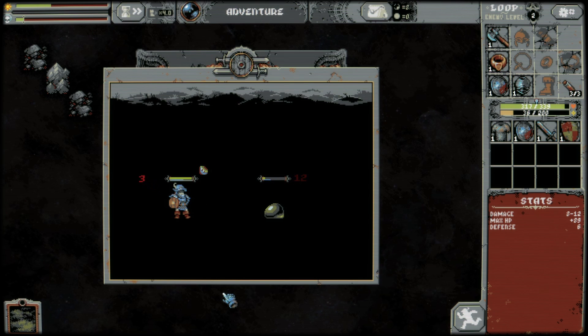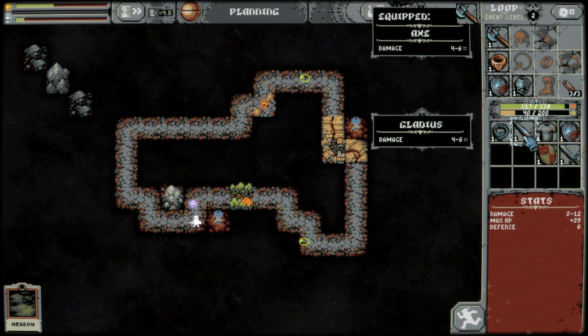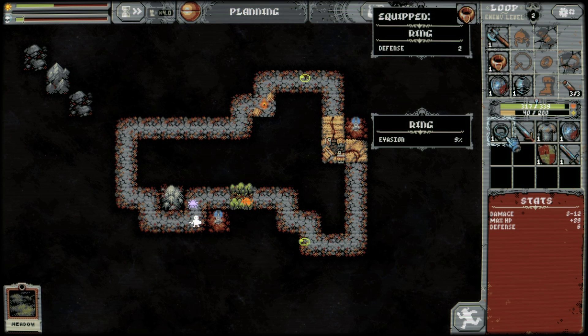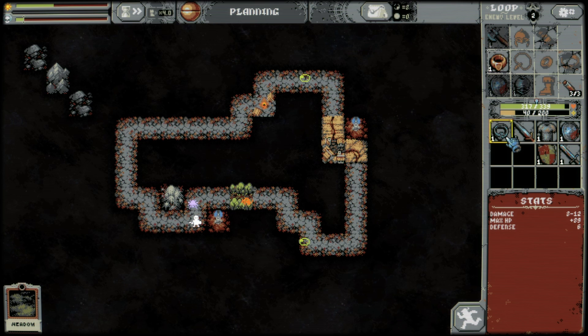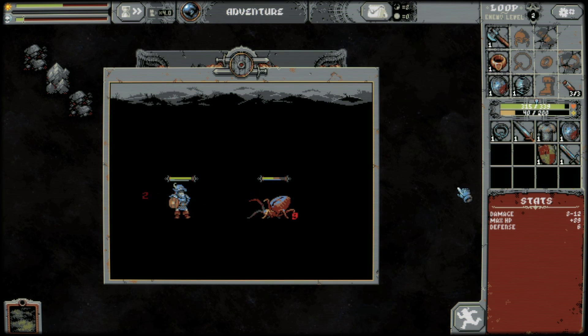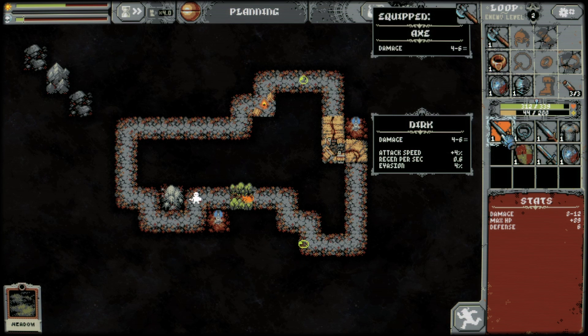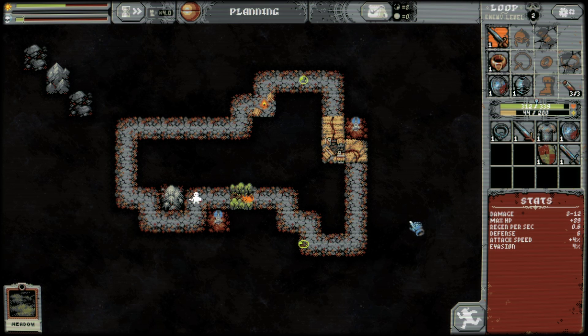Will I or won't I? I think if I don't get a vampire mansion in this loop, I probably just won't try that. Evasion — is that better than defense? Probably not better than defense with the warrior at the moment, unless we can build more with that. Oh, this is just better, though.